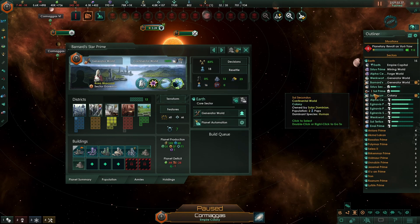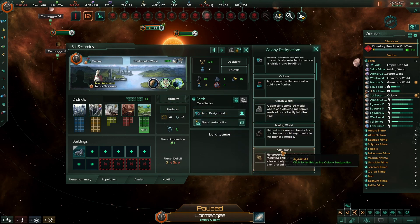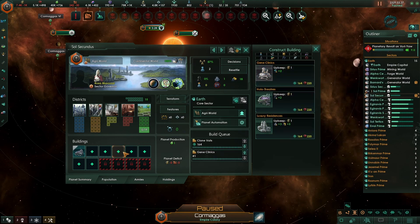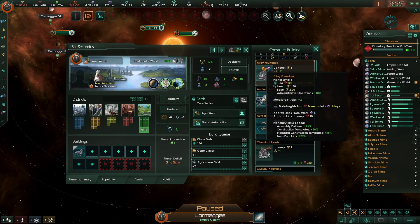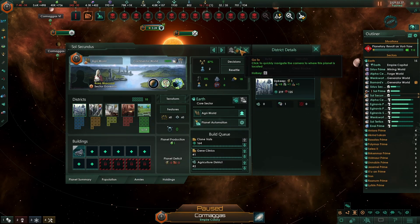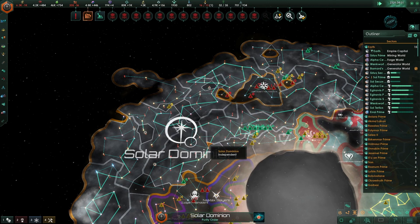You're just done. You'll make a very good agri world as well. Yes — and a temple. There we go. It'll take a while to build up. Order restored. Excellent.